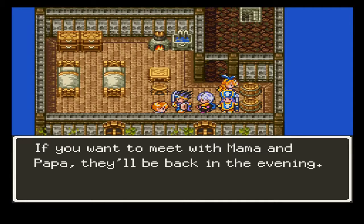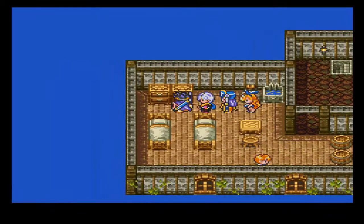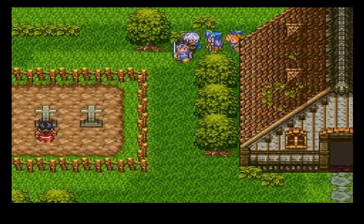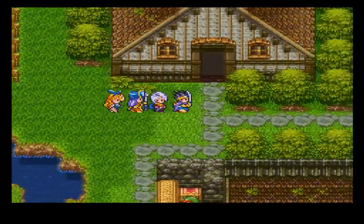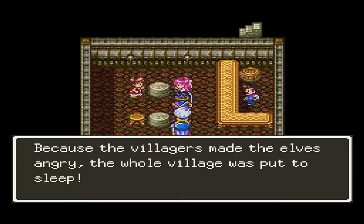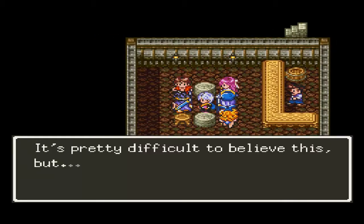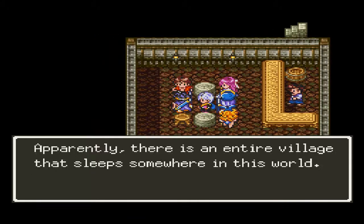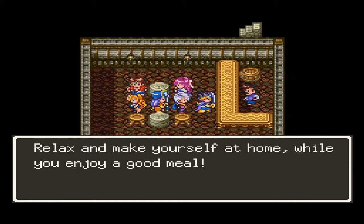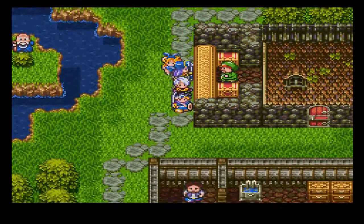If you want to meet with Mama and Papa, they'll be back in the evening. This town displays one of the features of the night and day system quite prominently. Most towns, they'll just shut down the stores and stuff at night. In this town, a lot of things change at night. Because the villagers made the elves angry, the whole village was put to sleep. It's pretty difficult to believe this, but apparently there's an entire village that sleeps somewhere in this world.